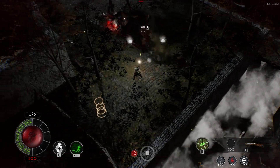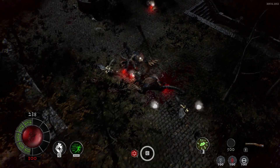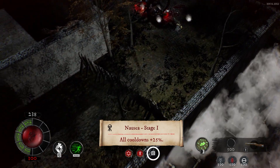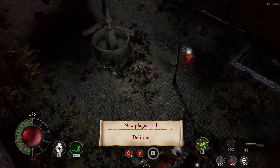But as you're exploring around the levels, you'll occasionally find these things called plague seals. These are usually hidden in out-of-the-way places, or on an optional path, usually surrounded by enemies, so you do have to do some work to get to them, but they are always worth finding.